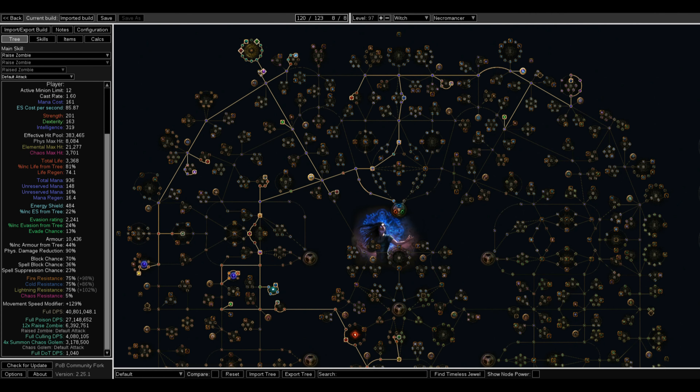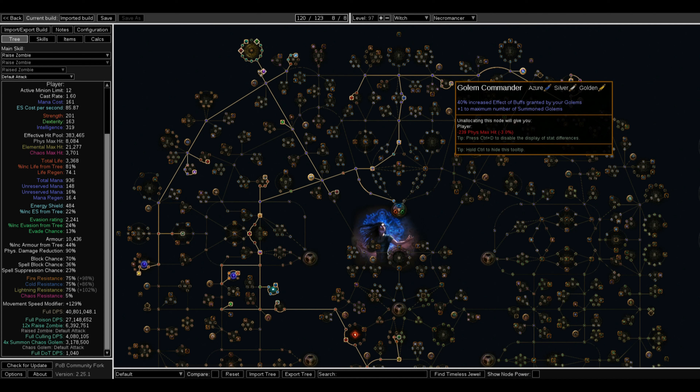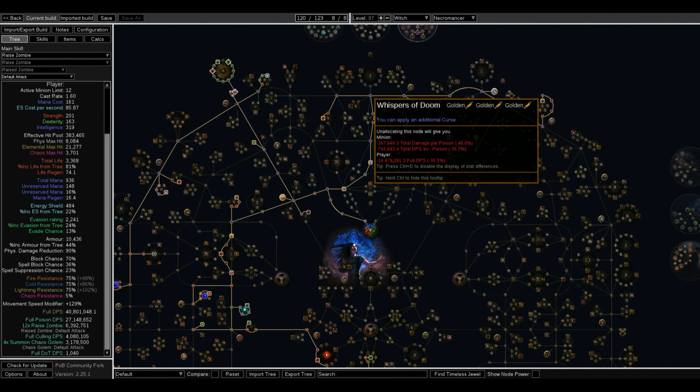You're going to need to get Golem Commander, but it will only be useful around level 34 when you can actually use your Summoned Chaos Golems — getting it earlier than level 34 won't help because you can't get Golems until then. Then you work over here and get your Curse and Whispers of Doom for a second Curse. The two Curses you'll be using are Temporal Chains and Despair, because your main focus is Chaos Damage — your minions are doing Poison, which in turn is Chaos.